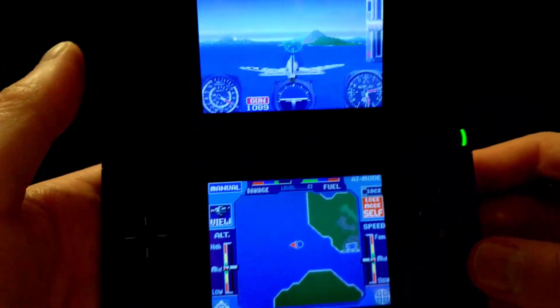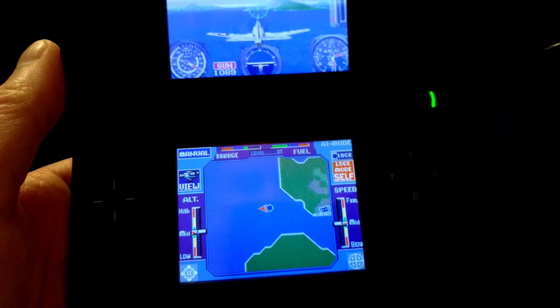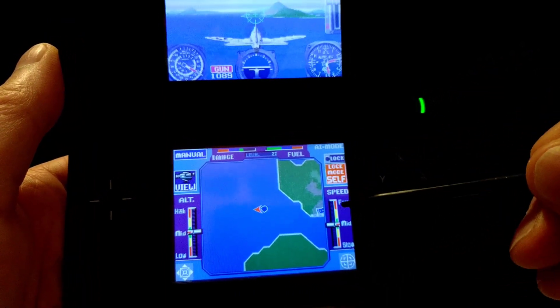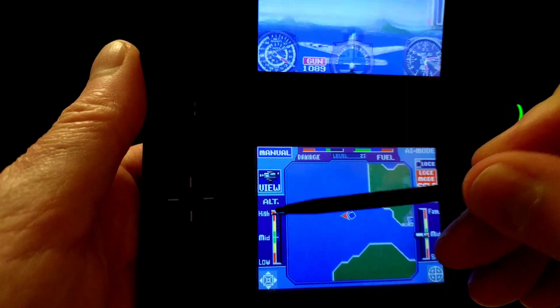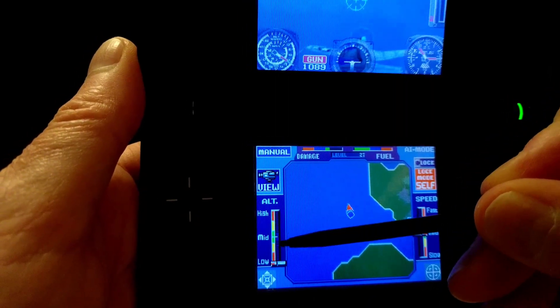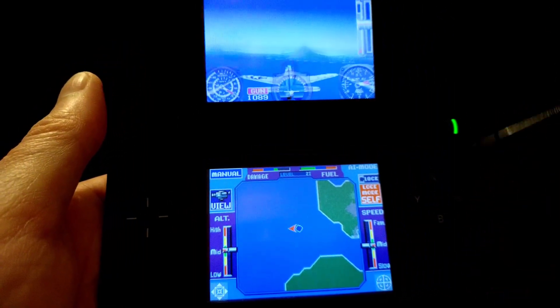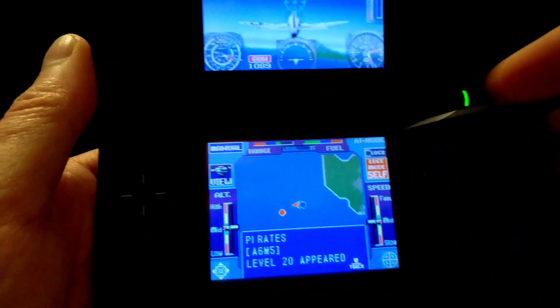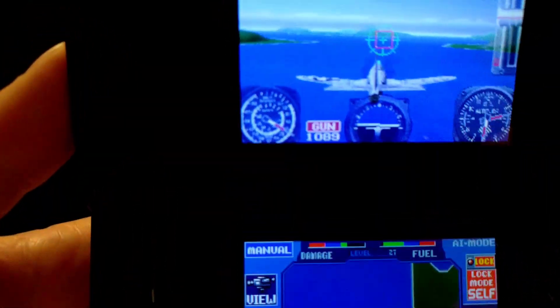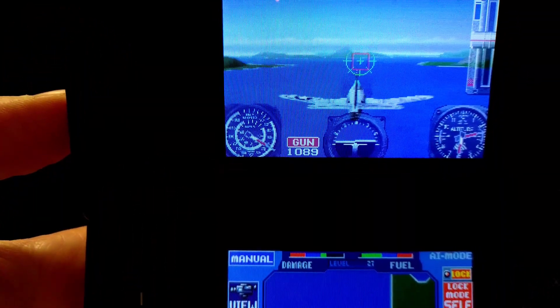You're probably thinking, 'You just let the AI do all that for you.' Honestly, that's a better way to go — I'll show you why in a second. In addition to speed, you can also manually increase or decrease your altitude. Let's take on another guy — I'll slide this closer so you can see some of the combat.